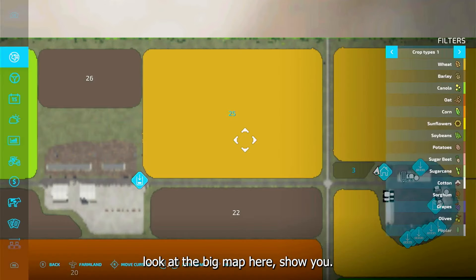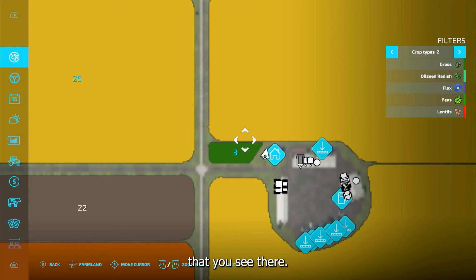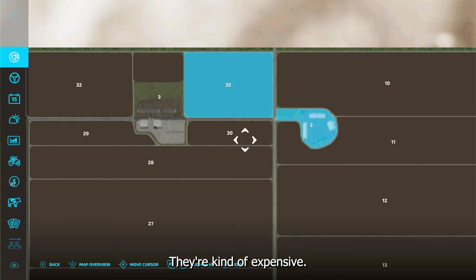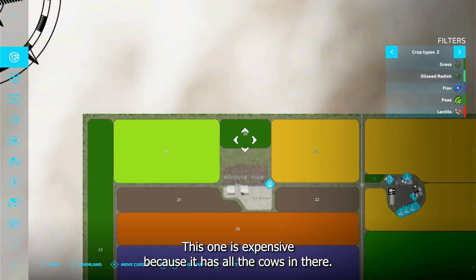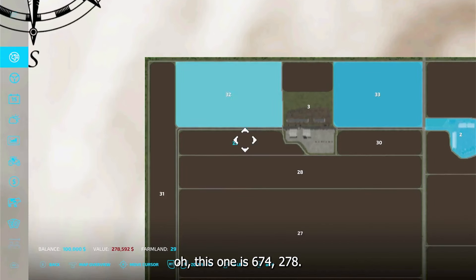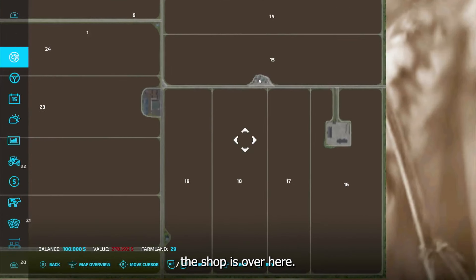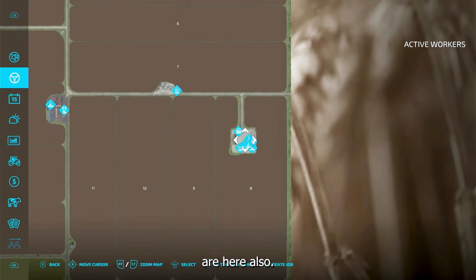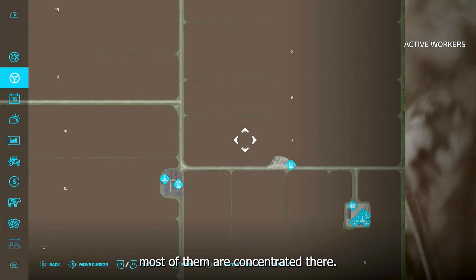Let me just look at the big map here and show you. There's not a whole lot of activity here. This is your area right here, including that little tiny grass field. You have this field too, so you'd have to buy the others — they're kind of expensive. This one is $211,000, so that's probably the cheapest one to get. This one's expensive because it has all the cows — $786,000. This one is $674,000. Another is $278,000, so you'll have to work a little bit to get some money. The shop is over here, and a lot of your points of sale are here also. You have a few others spread on the map, but most are concentrated in one area.